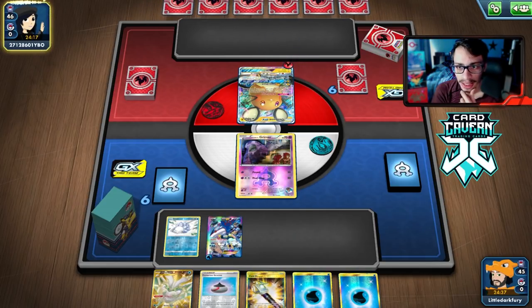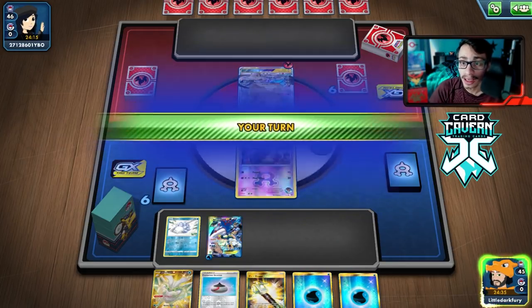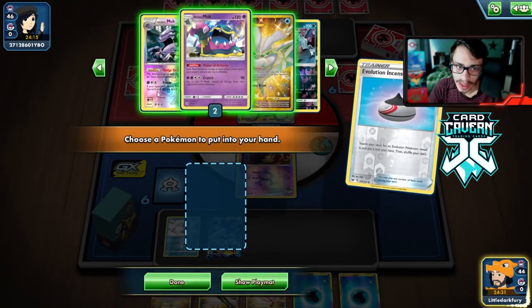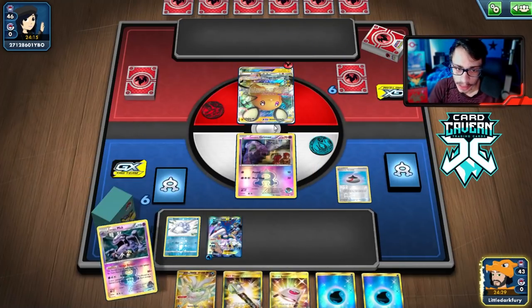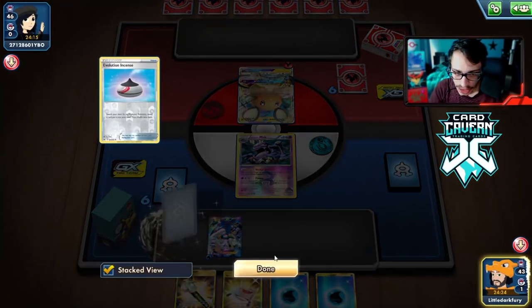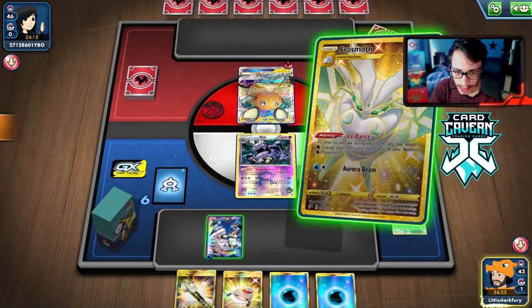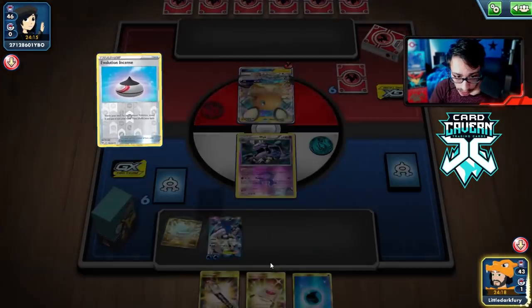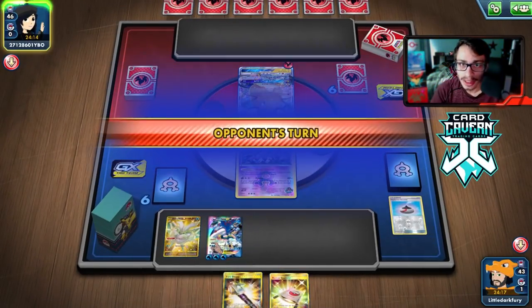We have a Kyogre but one problem — we don't have the Alolan Muk. We probably should have played the Evo Incense, but they play Marnie so we might get Marnied, which I'd actually prefer because this hand is pretty bad. Our start looks decent but yeah, we need to get a supporter. Hoping our Grimer doesn't get KO'd. Okay, we're chilling — we see an attachment to Dedenne, then a pass. We're just going to play this Evo Incense and grab the Muk to put it into play.